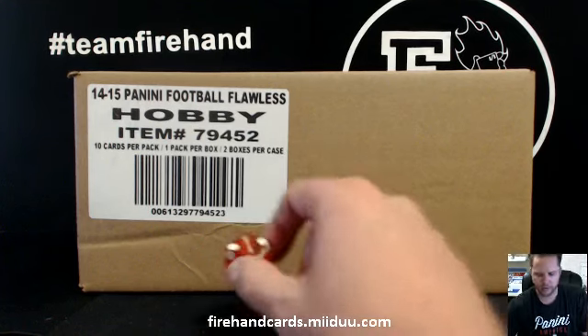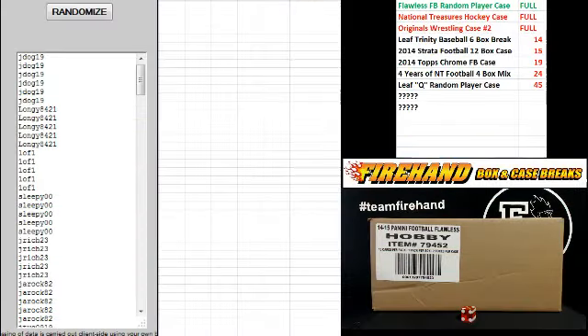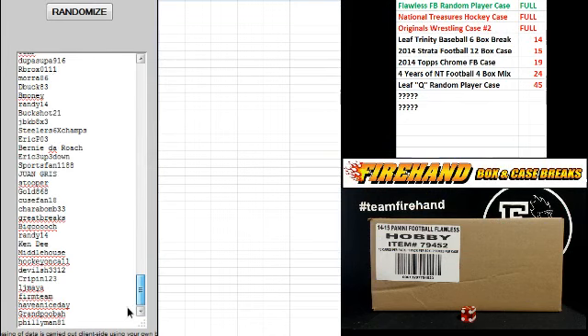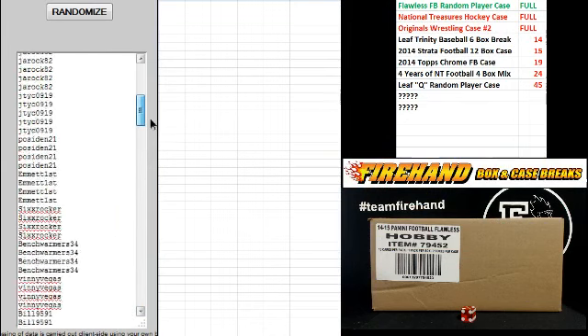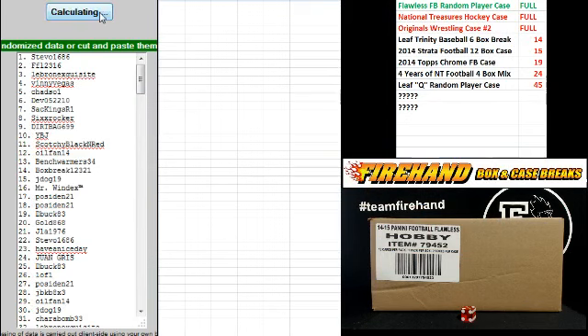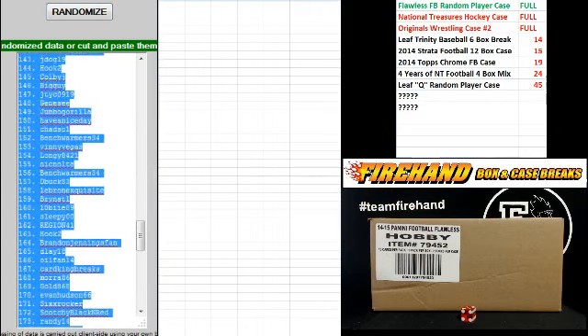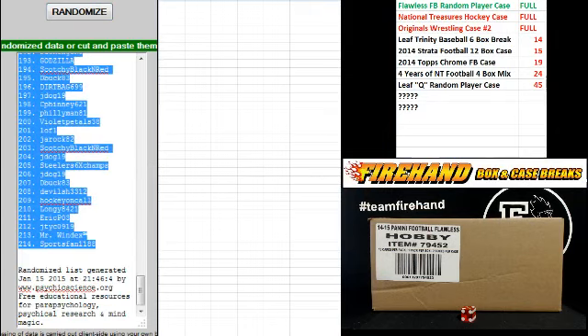Gonna hit the randomizer just two times — quick and painless, or quick and painful, depending on who you draw. J-Dog 19 on the top there, Philly Man 81 at the bottom. Bench Warmer 34 is number 1, Sports Fan 1188 is number 214.